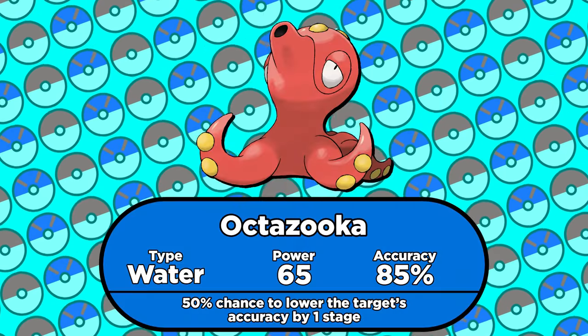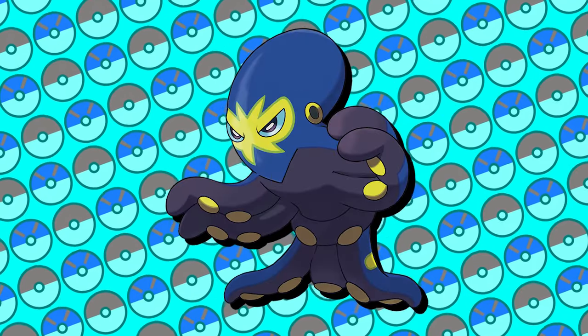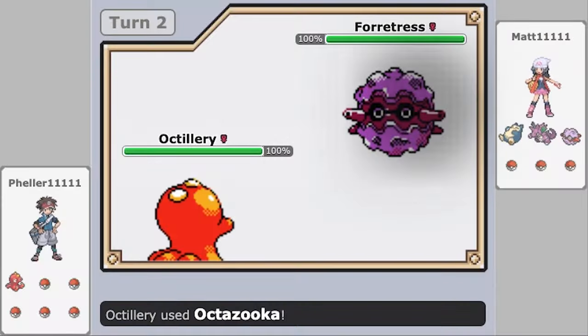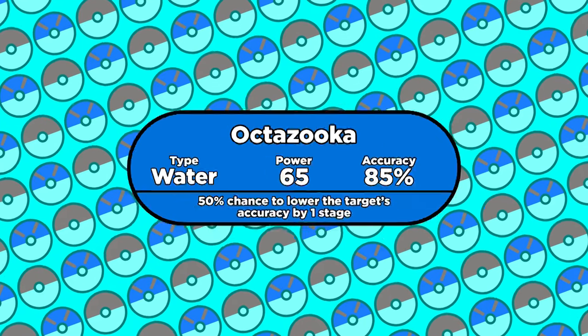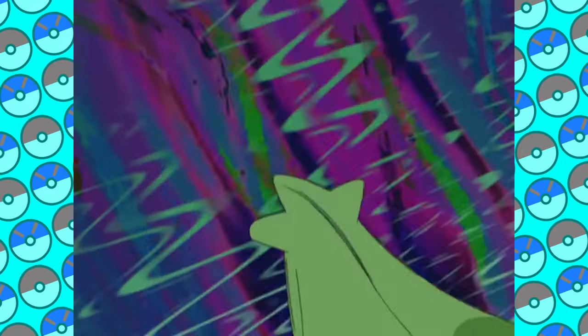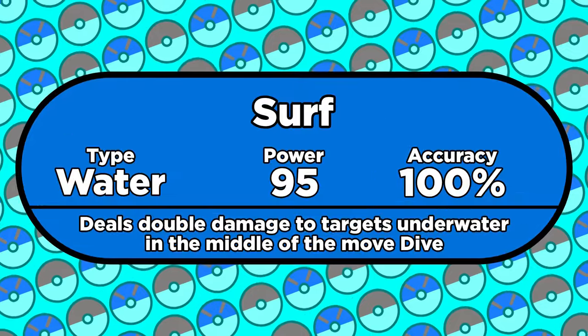The other new water type attack in Gen 2 is Octillery's signature move at the time, Octazooka. Later on, Grapploct gained access to this move as well, and Horsea can also learn it as an egg move. This move is just bad — it's 65 power, which is weak, and it's only 85% accurate. That combination of power and accuracy just doesn't work. It's got a 50% chance to lower the target's accuracy by one stage, but that doesn't make it worth using. Just use Surf.